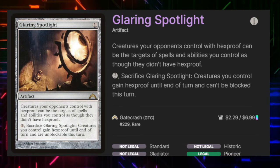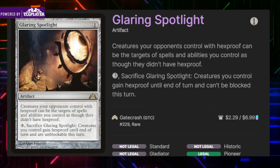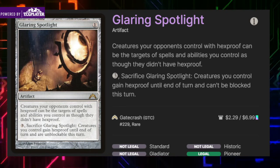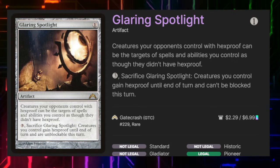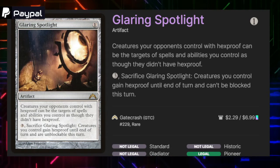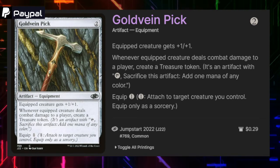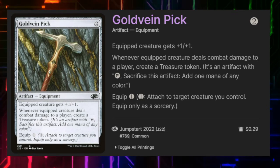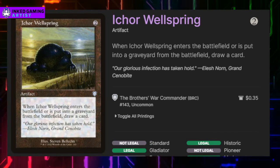Also with Glaring Spotlight, if we pay three and sacrifice it, creatures we control gain hexproof till the end of turn and are unblockable — so this can be a mass protection spell and also guarantee we can get our commander through on damage. Gold Vein Pickaxe costs two and equips for one, gives the creature +1/+1, and whenever it deals combat damage we make a treasure.